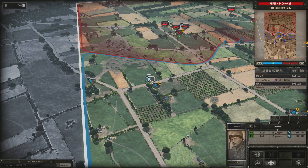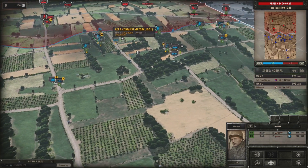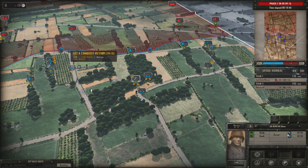Now we're in phase B. You'll see our income in the top left corner has gone up. We can bring in B units and A units if we choose, but we still have to maintain control of the territory.